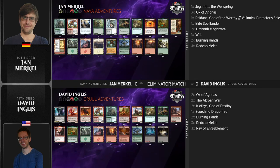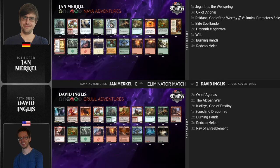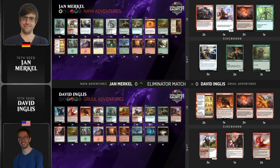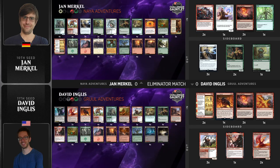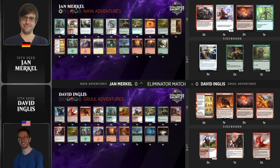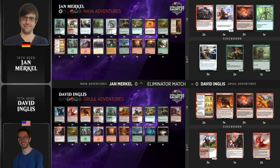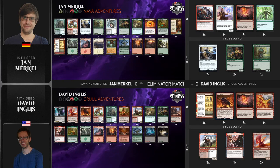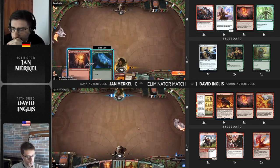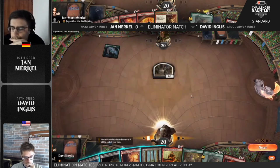Just the writing's on the wall — there's no real clean way to deal with that planeswalker. Jan's just like, I'll save a little time, I'll try to win the next two games in a quicker fashion. Let's take a look at the sideboarding decisions here. Drannith Magistrate's coming in for Jan Merkle, able to shut off the adventure shenanigans. A couple of Burning Hands, Red Cap Melees, taking out Elite Spellbinder and a couple of the Mana Dorks. On the other side, taking out Goldspan Dragon — a concession to Giant Killers. Those Goldspan Dragons are the number one hit, and it's just a little too much of a liability to be stuck in your hand.